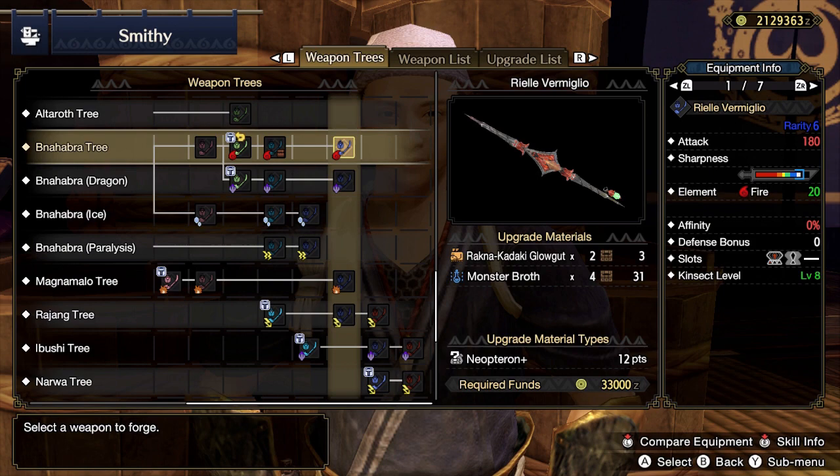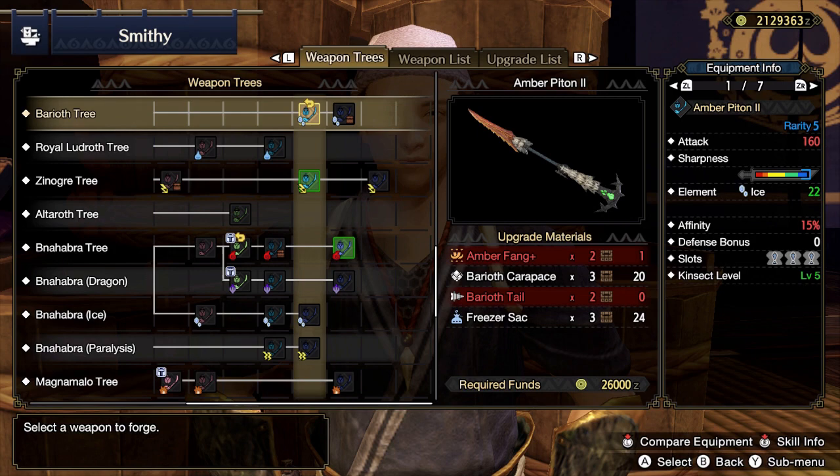The different elements to choose from are fire, water, ice, poison, thunder, blast, sleep, and paralysis.